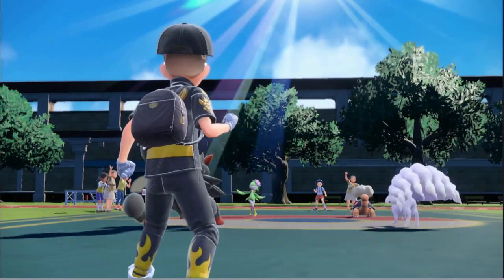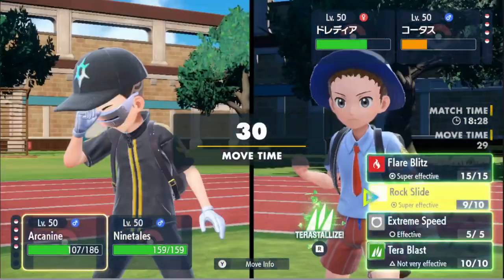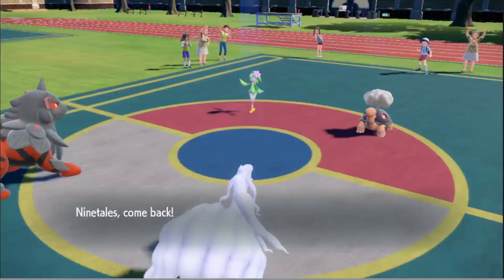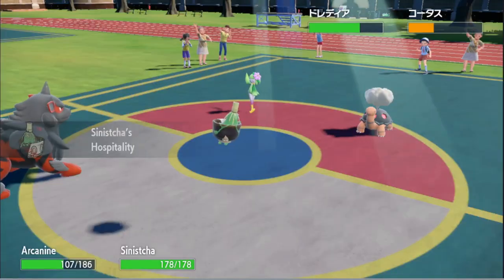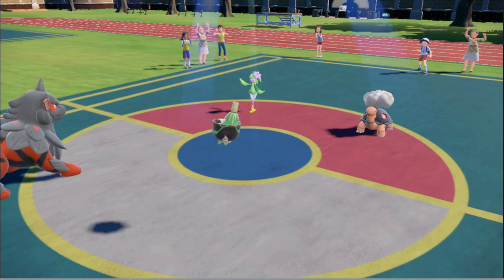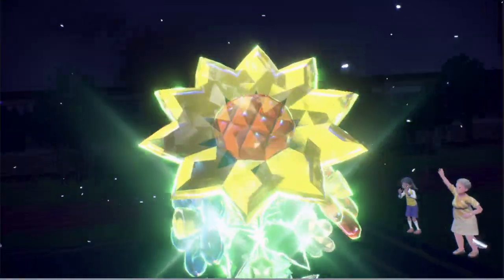I think we Tera here — oh shoot, didn't mean to do that. I meant to just Rock Slide and then switch into Tatsugiri and hope he doesn't go for Eruption. I don't think Eruption would KO anyways, but I'm going for this because we'll get some healing. I'll Tera just so we don't get put to sleep, because I think Arcanine is the biggest threat here for him.